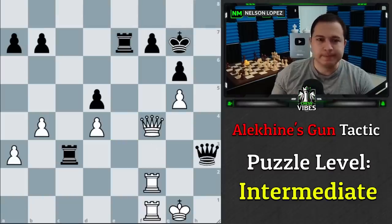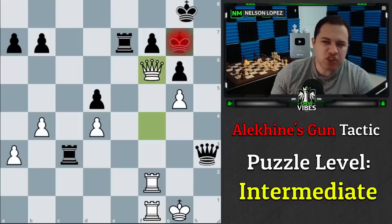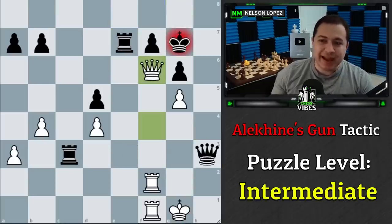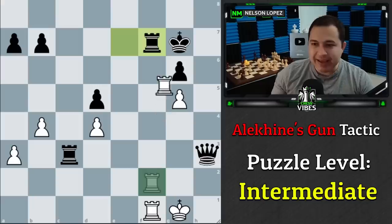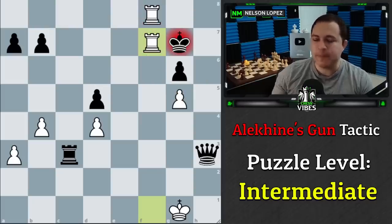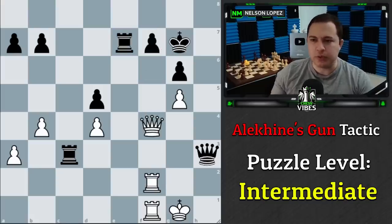White to play — you might be tempted to play queen check trying to win the rook, but after the king moves and you take the rook, your own king is unsafe and Black checkmates you. What you need to see: take with check, takes, takes, then check and checkmate. There's not enough space for the king to hide — we deliver checkmate with the rooks and pawn. It's disguised, but it's the same queen sacrifice pattern as before.